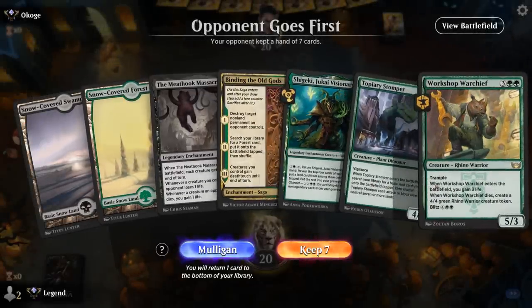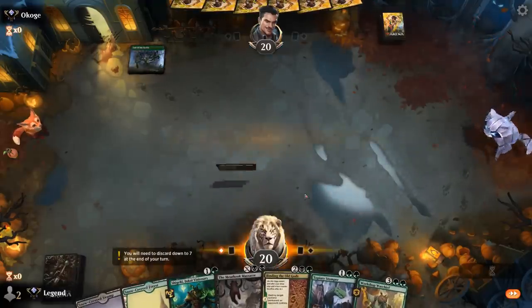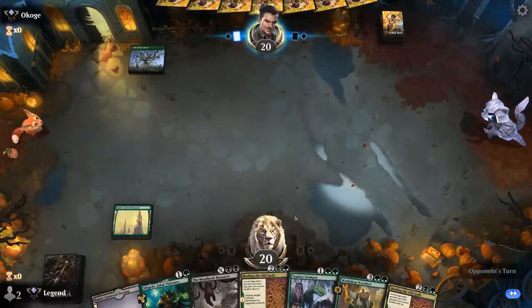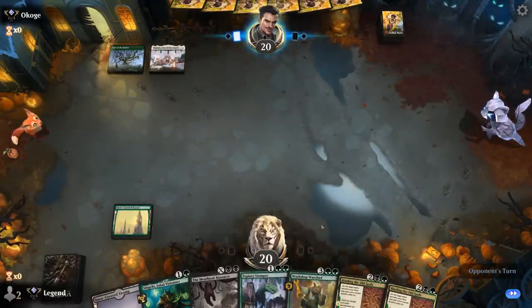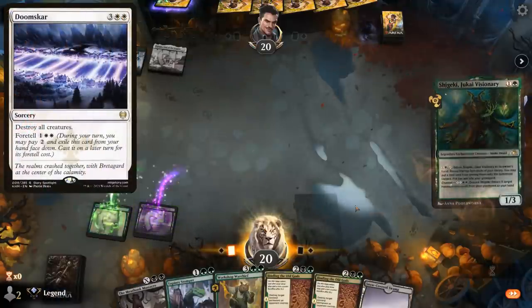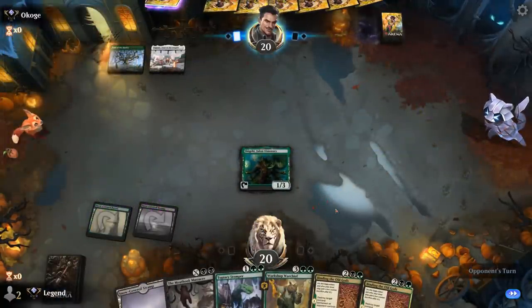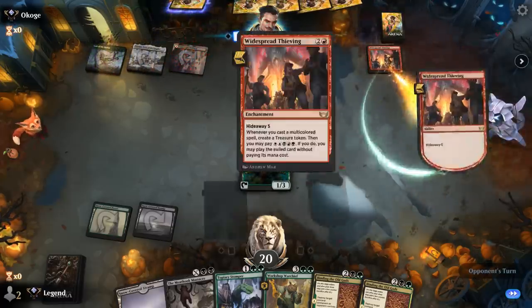We're on the draw with a keepable hand assuming Visionary survives. We've got some ramp with Stomper and lots of removal with double Binding. Up against Green-White as our opponent foretells what could be a Doomskar — we'll see if they're willing to Doomskar for just a Visionary. Make that Naya with Widespread Thieving. It does get removed by Binding so we're not too scared of it just yet.